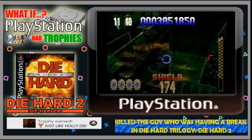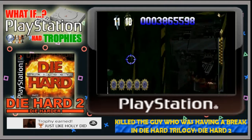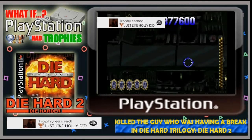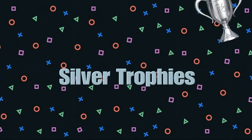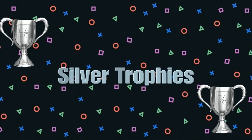During level 5 we'll earn the next bronze trophy — Just Like Holly Did — which is a reference to the film when Holly attacks Dick in the toilet with the taser. If you can take out the guy in the toilet before the camera turns away, you will unlock this bronze trophy for your troubles. That is all of the bronze trophies in Die Hard 2, so let's take a look at the silver trophies.